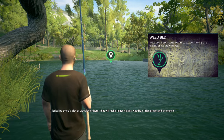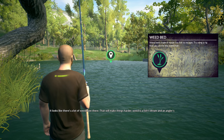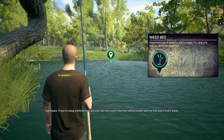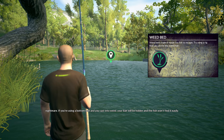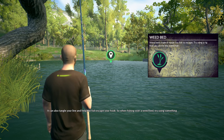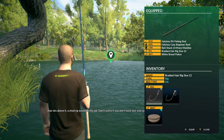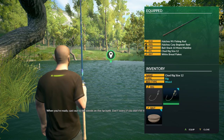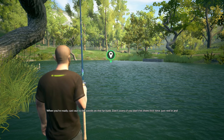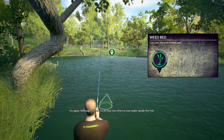Now it looks like there's a lot of weed over there - that'll make things harder. Weed is a fish's dream and an angler's nightmare. If you're using a bottom bait and you cast into weed, your bait will be hidden and the fish won't find it easily - it can also tangle your line and help the fish escape your hook. So when fishing over a weed bed, try using something that sits above it - a chod rig would do the job. When you're ready, cast out to the weeds on the far bank, but try not to spook the fish.